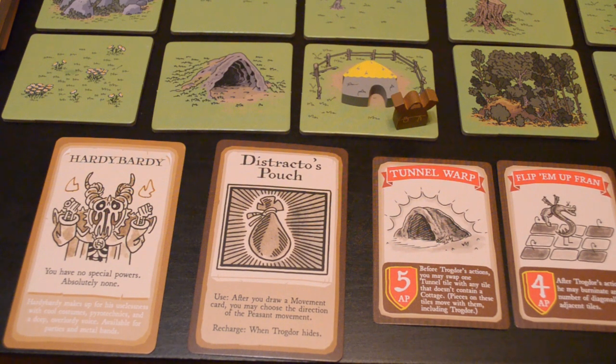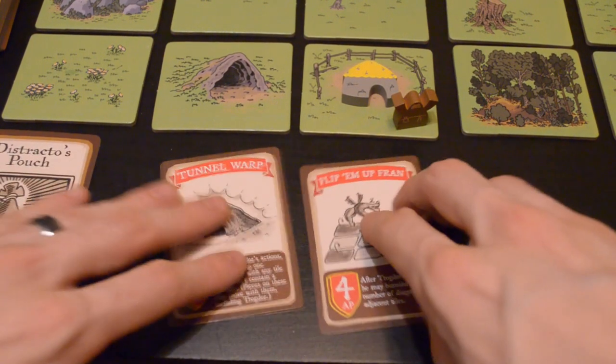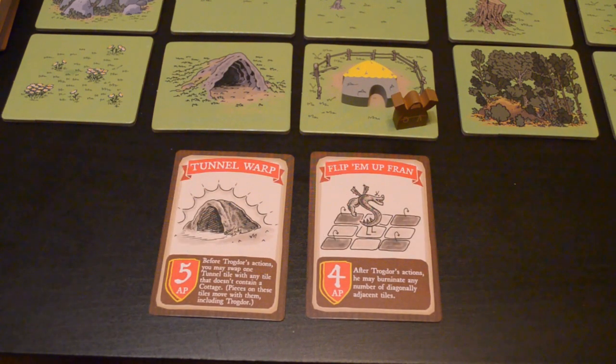Each action card gives you different abilities, as well as a different number of action points. Talk to your teammates about which one to use, so that you can do the maximum amount of burnination.